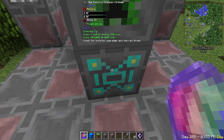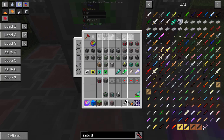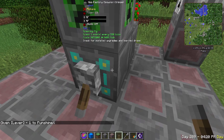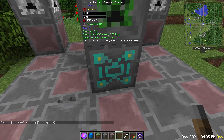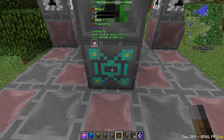Highlighting over the factory block shows how much RF is stored internally — these can store millions. The state is on; we could use a lever to turn it on and off. The progress indicator reaches 100 and then it kills a mob — it will spawn a pig every 320 ticks, which is about 16 seconds. It costs 96 RF a tick to run at optimal speed. If you give it less, you'll still get pigs, just less often. Shift-clicking tells us what we get for killing the pig — 100% chance of getting pork.